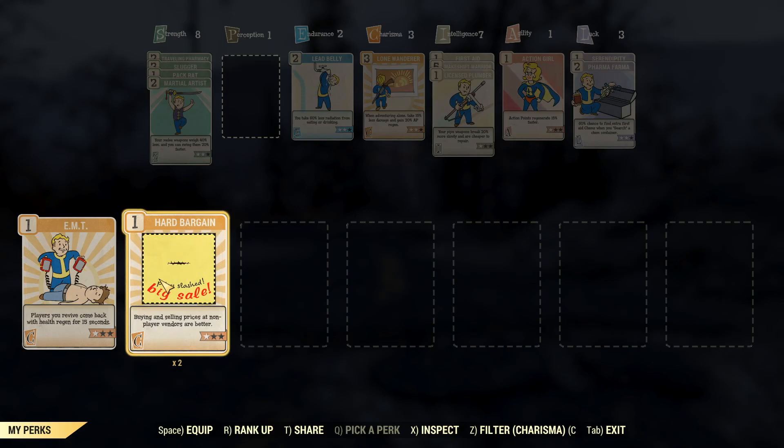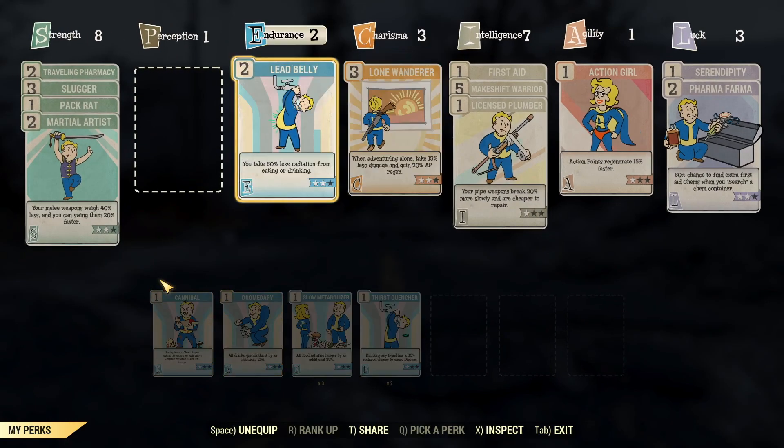Like Hard Bargain — there's no reason on earth that Hard Bargain shouldn't be a passive perk. It's not giving me any player-versus-player advantage. The only thing it's helping me with is getting better buying and selling prices at non-player vendors. That's not horrible in any way, shape, or form if that were to become a passive perk.